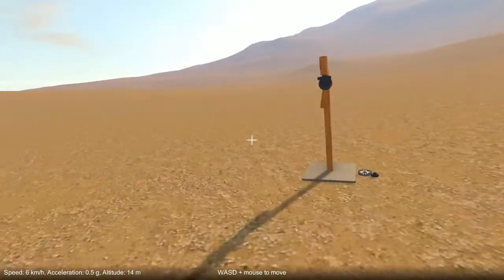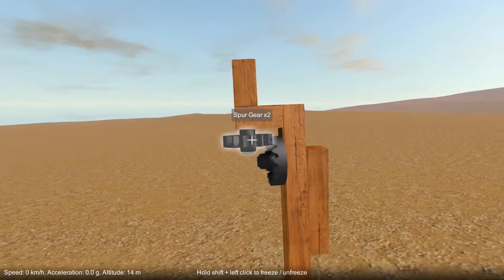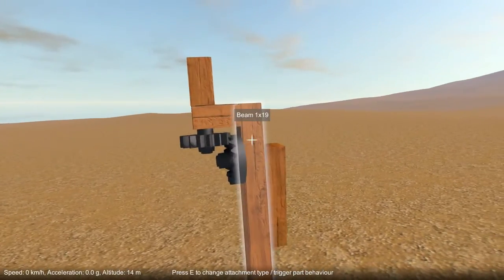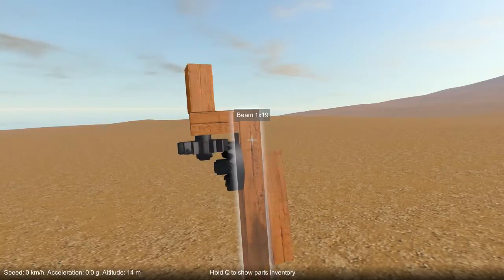Let's have a look at that in an example. Here we have a crown gear and a spur gear. They're the same size, so they'll give a one-to-one gear ratio. And you can see that working there.